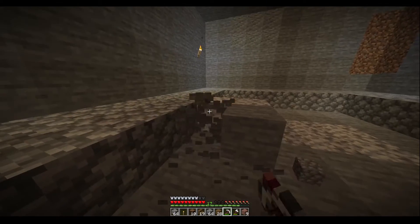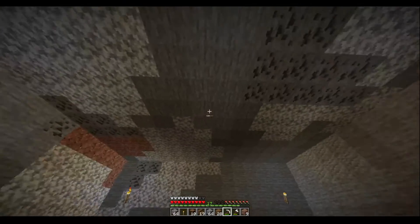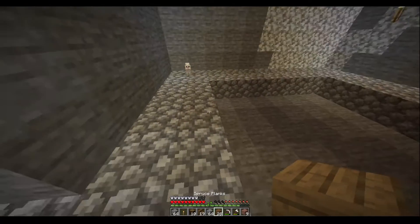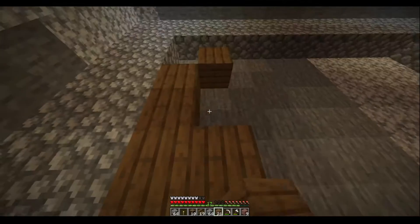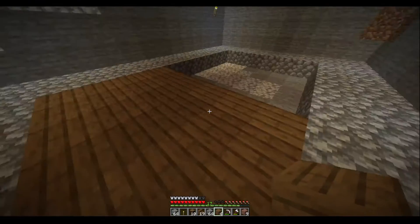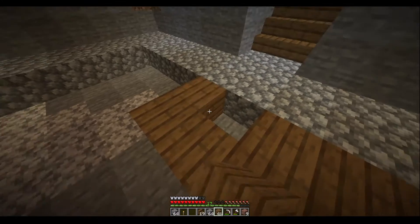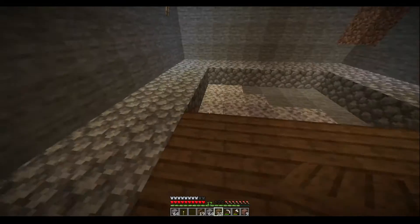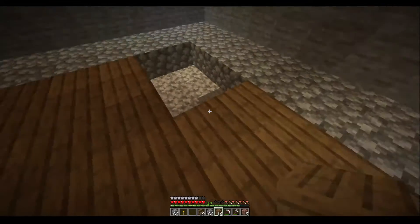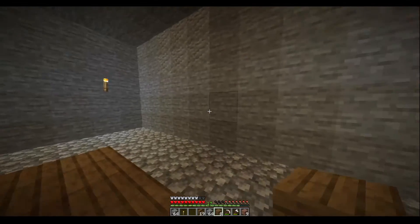I made the ceiling a little bit taller, and something I'm very lazy about when I do this kind of build is making the ceiling a different block — so I'm going to see if I'm lazy enough to skip that this time. In the center I'm going to have the planks, and it looks like I'm going to need more planks. Here goes — I'm placing these in here and there. The floor is kind of done.